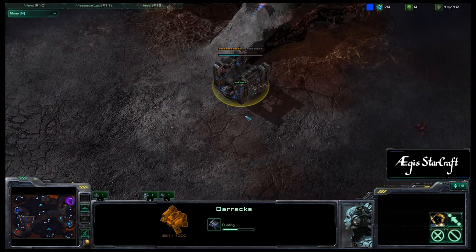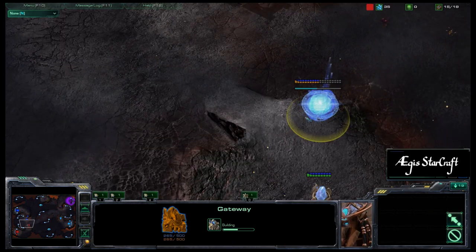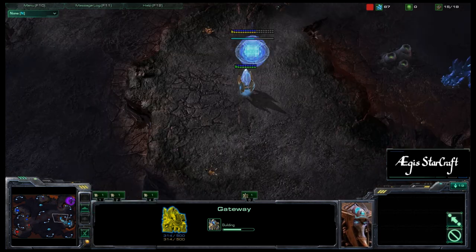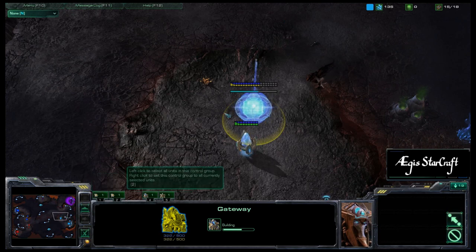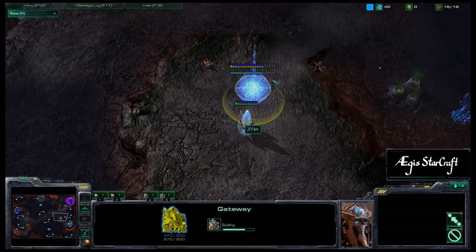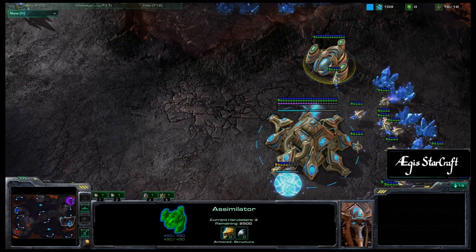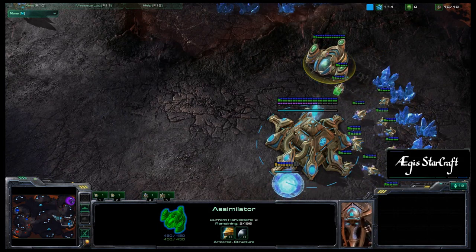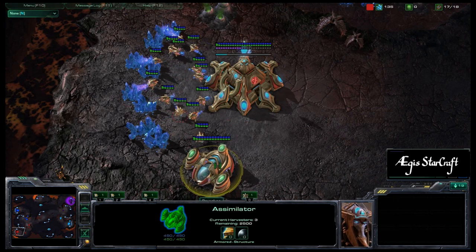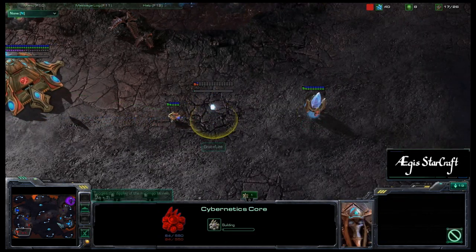Ner'zhul is getting his barracks down on the low ground, walling off to prevent Zerglings from running in. His ally Bruce Lee is walling on the high ground — we'll see if that's detrimental in the long run. Ji Yan and his Zerg ally cannot wall off, so Ji Yan is placing his buildings near the front as a sort of wall-in. His gas is going up immediately with probes in it right away — always great to use a building as soon as it's done. Bruce Lee finally getting probes into his gas and a probe moving out to drop a cybernetics core.